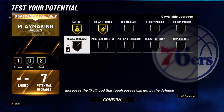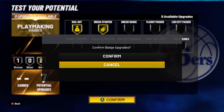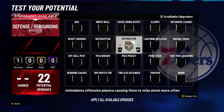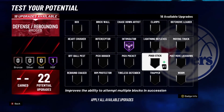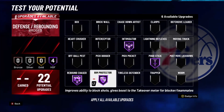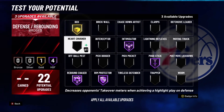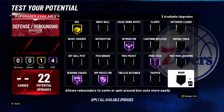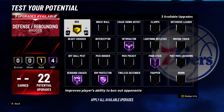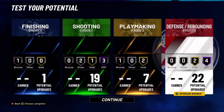The last playmaking badge is really up to you — maybe a Needle Threader. You don't need Quick First Step or Unpluckable because you're not moving with the ball. For defense: Intimidator, Pogo Stick, Rebound Chaser, and Rim Protector. You might also want Box. That's really it for that build — you really don't need the other badges.